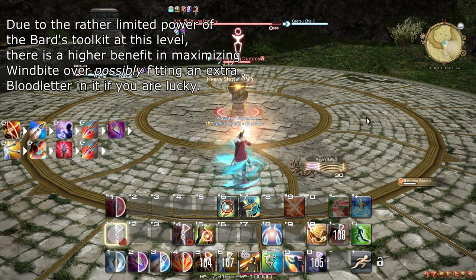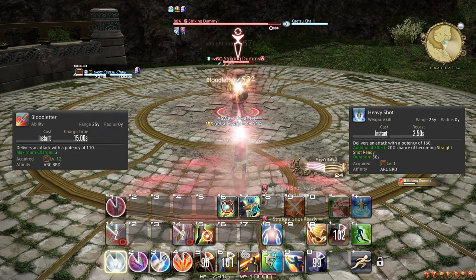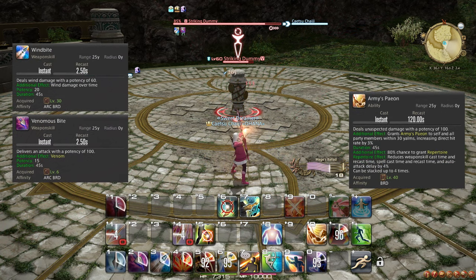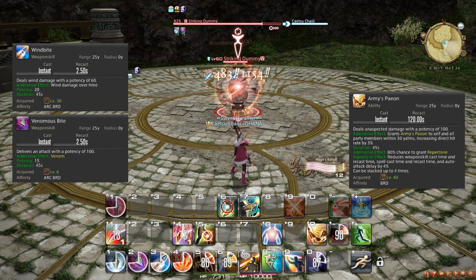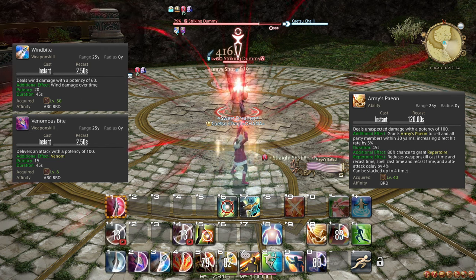This then leads to the general rotation. Use Heavy Shot as a filler when nothing more important is available, and weave Bloodletter whenever it is available. Once Mage's Ballad runs out, weave Army's Paean, and remember to reapply Wind Bite and Venomous Bite as they are about to run out. Note that while your songs last just as long as your DOTs, due to the cooldowns of your songs, your DOTs are bound to eventually drift away, so make sure to keep track of these two aspects separately.